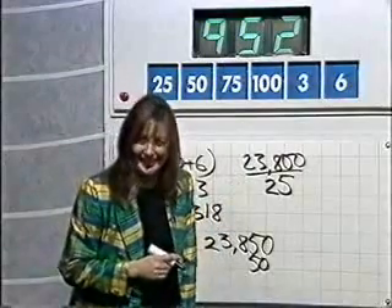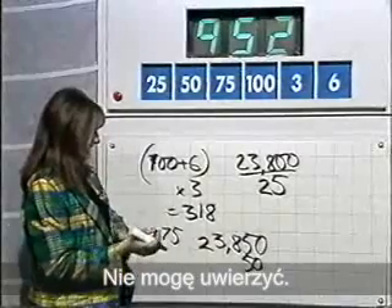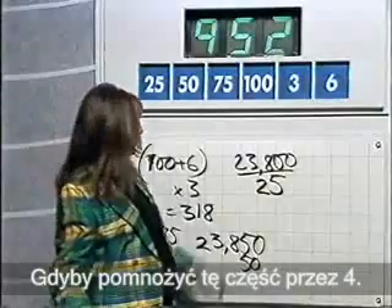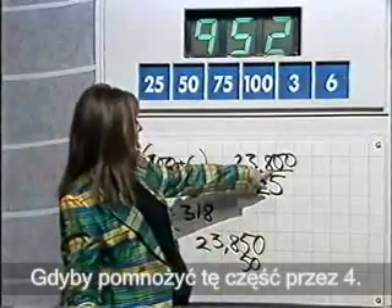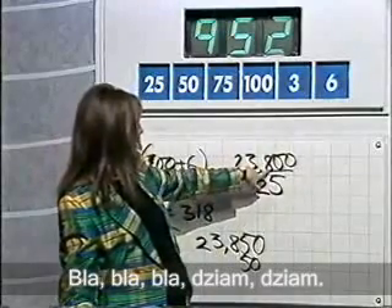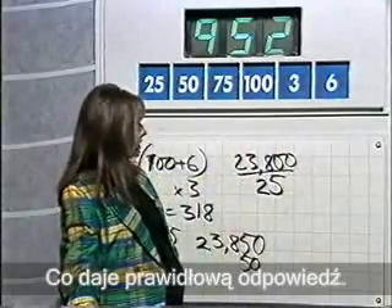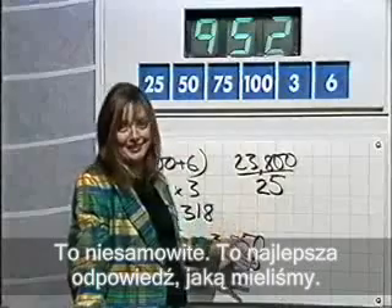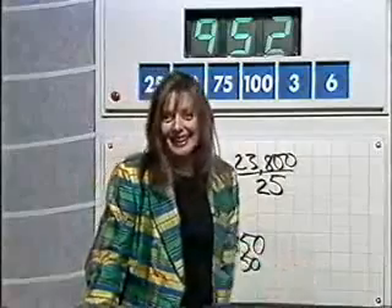952. I can't believe it. I just can't believe that, Carol. I don't know what to say. Because if you multiplied that bit by the 4 — that's how you get it — because you divided the 100 by the 25 to give you the 4, so you multiply that by the 4, and that gives you the right answer. That is incredible. That's probably the most incredible answer we've ever had on Countdown. Well, everybody, that is remarkable.